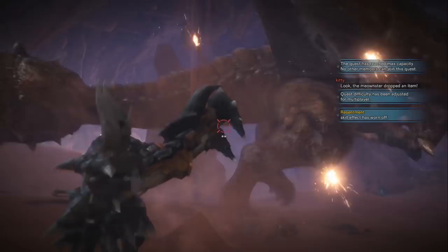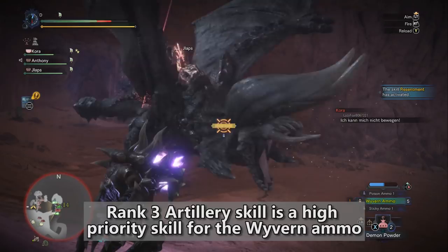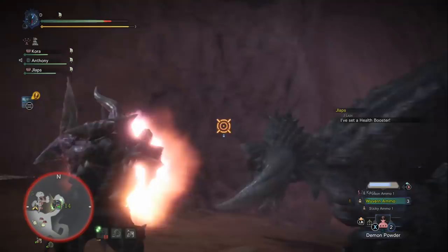Let's go over the skills quickly. Resentment 5 is for getting close to the monster, taking a little damage, and getting that big attack boost. Artillery 3 is really important — that's going to boost your explosive damage from Wyvern ammo. Special Ammo Boost is fit onto the build using decorations and allows the Wyvern Snipe to do extra damage, which pairs well with Focus from the armor set. You'll want Guard Up to block all moves in the game. Of course you're also getting Bludgeoner and Non-Elemental Boost from the Diablos armor set.